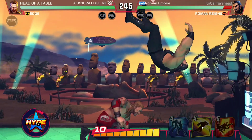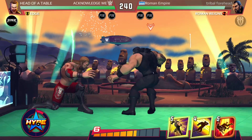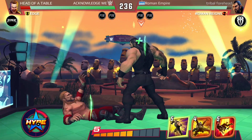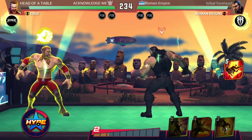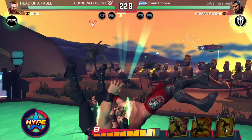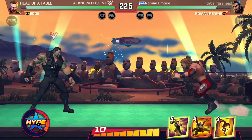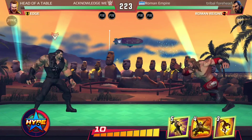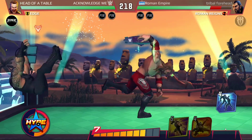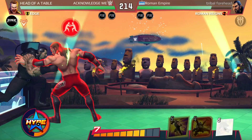Meanwhile the match has begun and I mess up right at the start by not blocking that dropkick. I got both my signature moves — ah, I'm left with one move slot now. Edge is delivering a suplex. Wait, can I mistime the signature moves and waste them so that I can use those move slots? Or am I not at all allowed to use them? Sorry, you have put me in a spot of bother here.